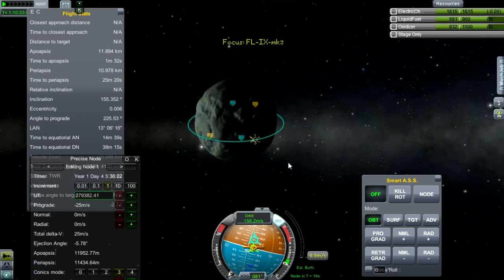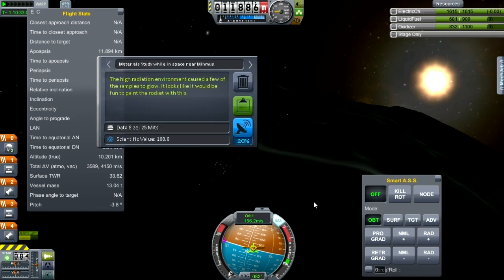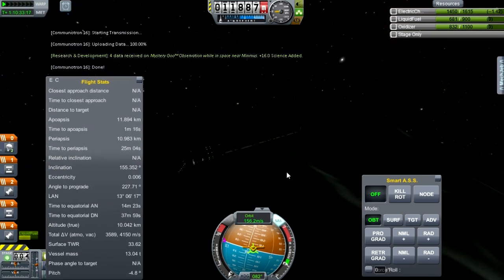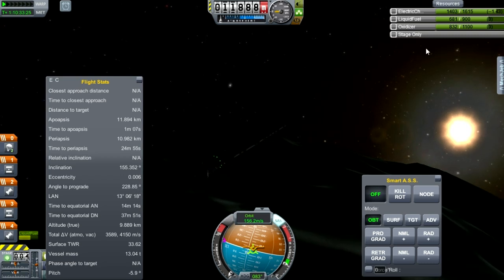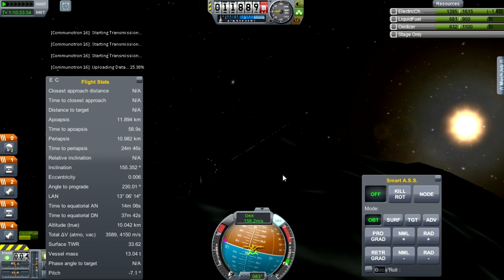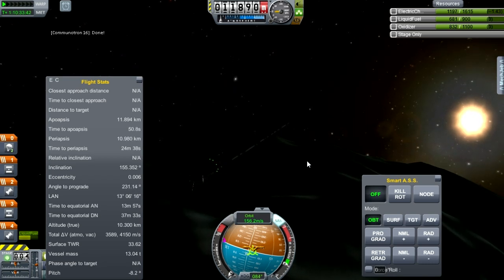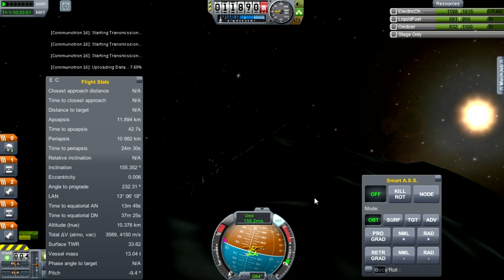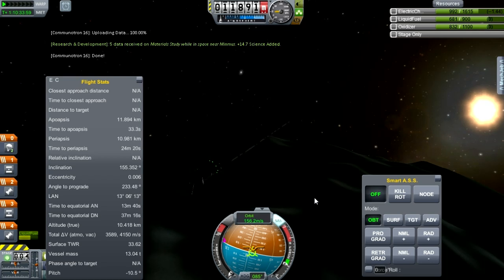Welcome to Minmus orbit. Now let the science spamming begin. I'll go ahead and do all the science I can, as much as I have electric charge for. When the charge runs out, sit in the sun and recharge on the solar panels — I do have 16 single panels on there. This will ensure we have enough science for rover construction. We'll get all the science out of Minmus orbit and then come back with the rover.